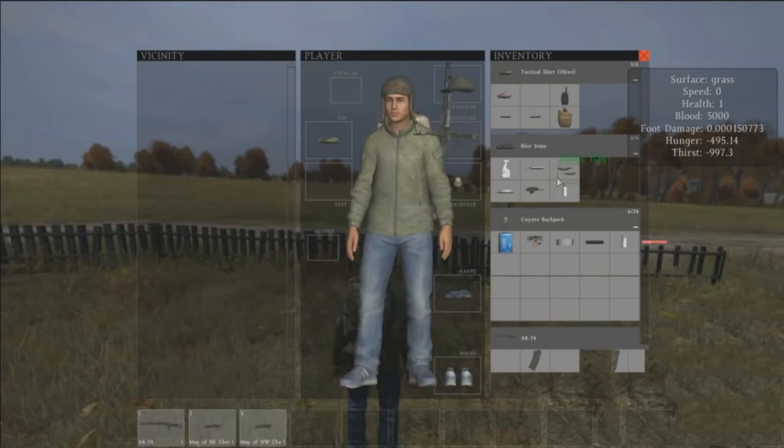Over on the right side you've got your actual inventory — your backpack. For instance, his blue jeans have six inventory slots, but just to let you know, these aren't finalized. Rocket hasn't chosen the sizes for all clothing yet, so certain jeans could be one slot, others two slots. So jeans won't necessarily be six slots in the standalone — they could be more or less.